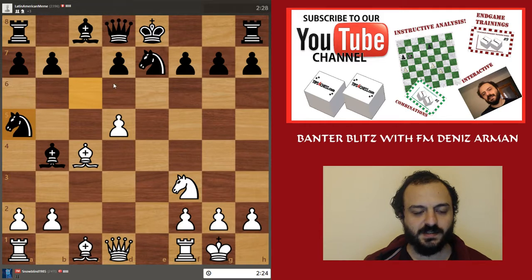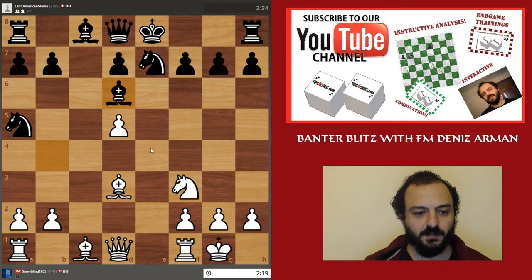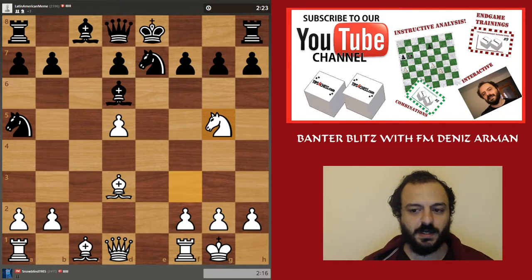B8 to A6 is not going to work, so I'm going to go for this. At least I hope my opponent is not able to castle. Let's go for this knight to F5 and see how my opponent responds.